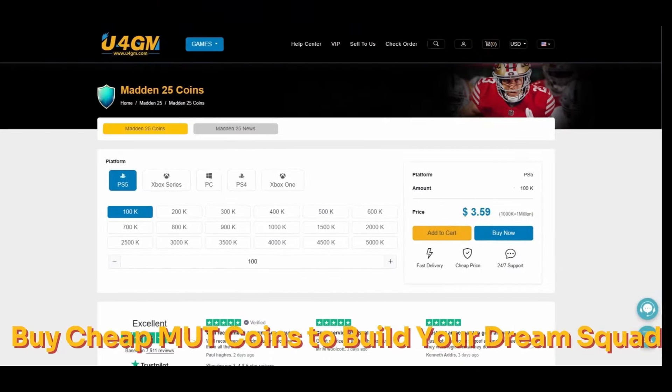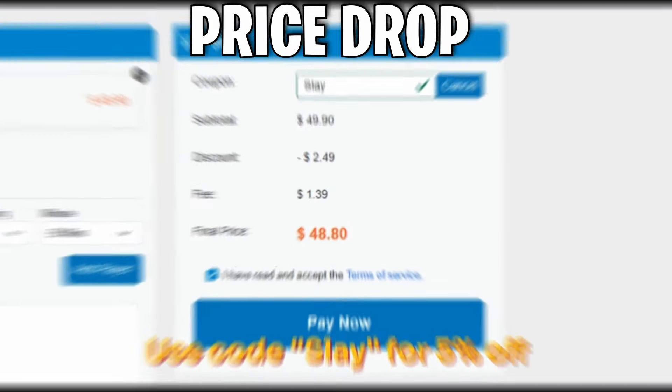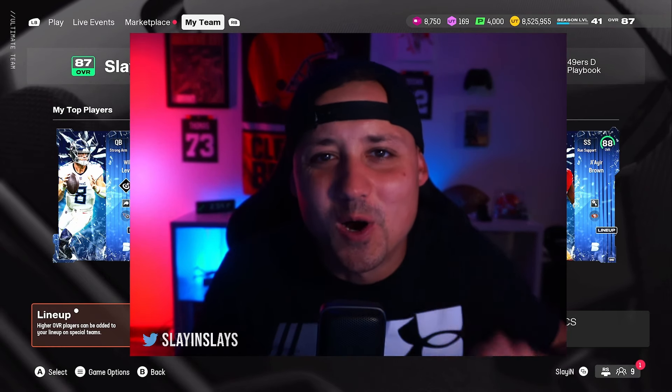Thanks to U4GM for the sponsorship — they are a pro and legit website with over 7,000-plus comments on Trustpilot, offering cheap Madden 25 coins with instant delivery. If you're interested, check the link in the description and use my coupon code 'slay' for five percent off.